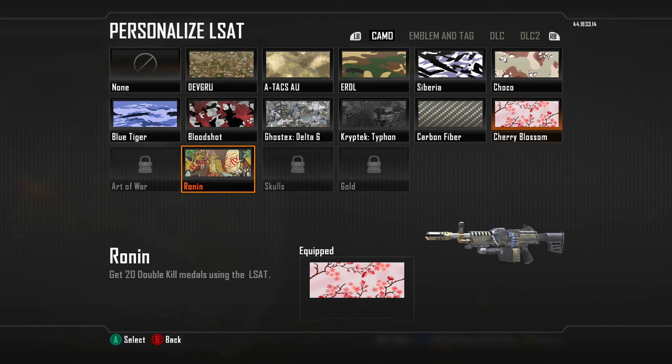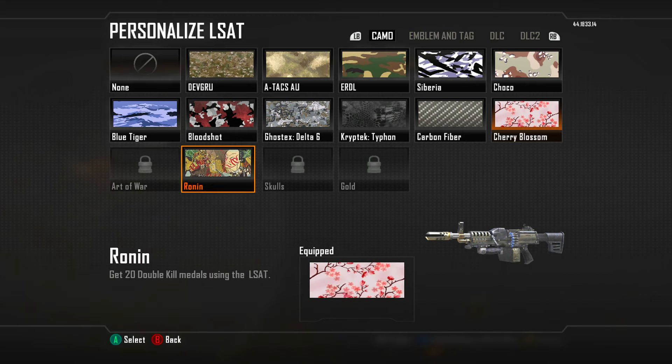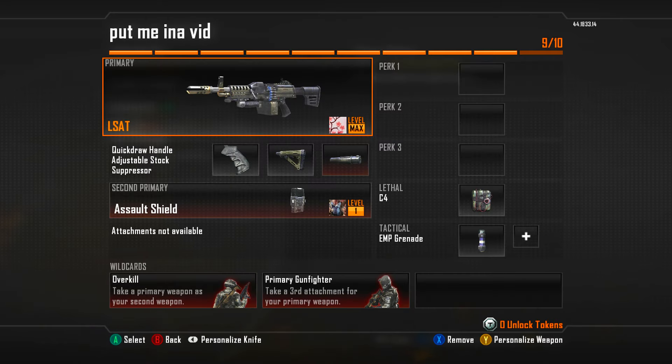Not all in the same video, but in the last two episodes we've made that progress. Today we're going to be kicking off the No Perks challenge and finishing off the Skulls Camo. So this should be pretty fun. Here's the class we're going to be rocking with for the LSAT — this has been my go-to setup for LMGs in this series as we've been going for LMGs Diamond.